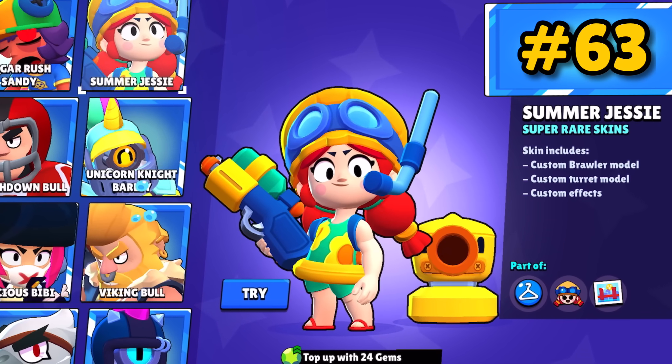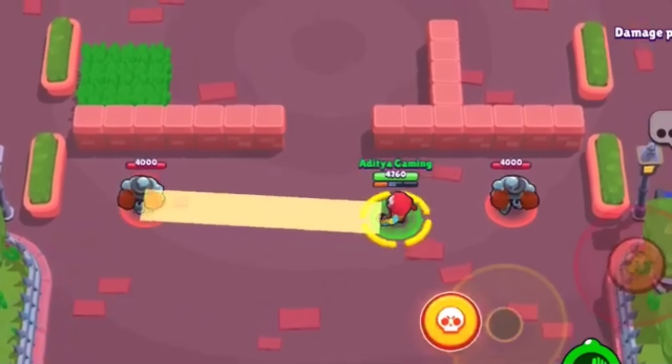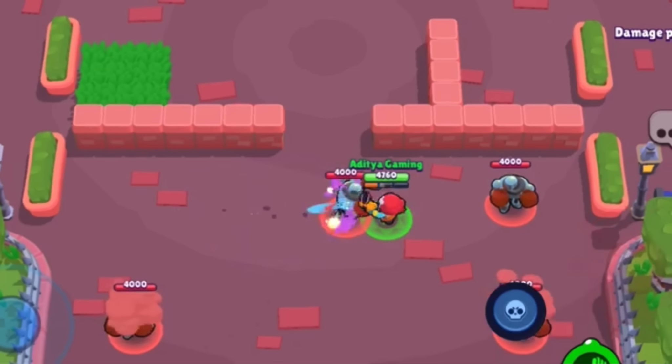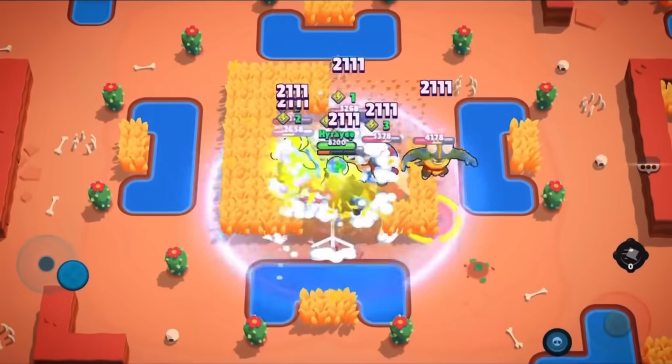Summer Jessie is cute or whatever, but she gets some really neat water effects with her attack and super. Pirate Jean shoots a hook with his super, which is pretty cool, and his main attack is also okay for a 79 gem skin. Gift Express Jackie has cool effects — that's pretty much it.